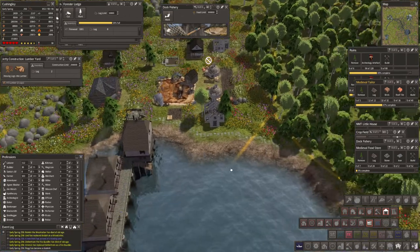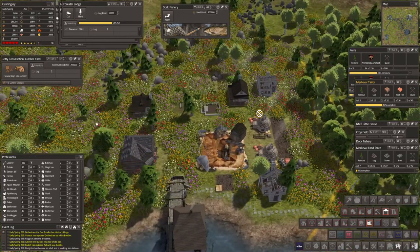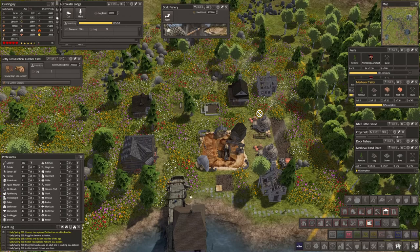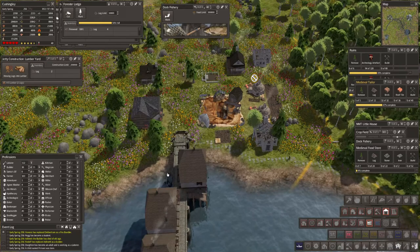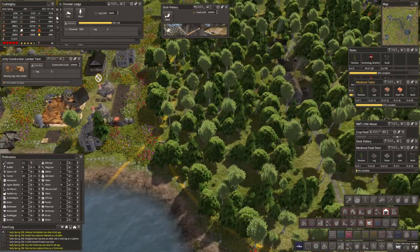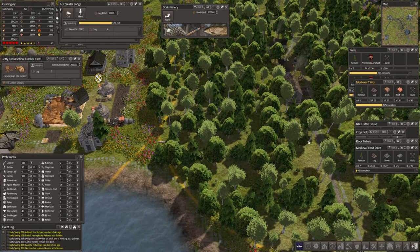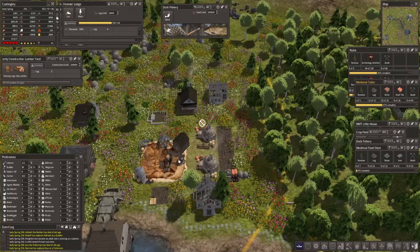We've got the bricks and we're waiting for the roof tiles — they're just taking the clay as it's made. I'm liking that a lot. It's going to be a nice little area. We're at 94 of 120 on the artifacts.